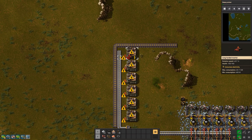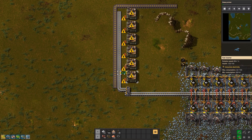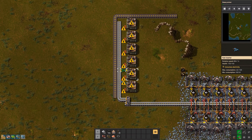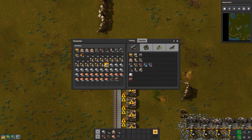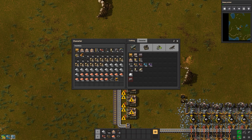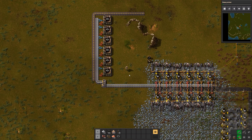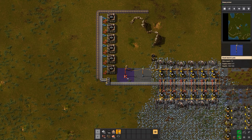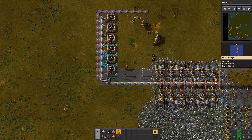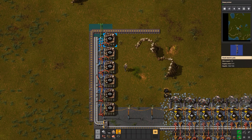Let's get the long hand inserters up - they're going to deliver the wheels to the final belt. We only need the short ones here - the blue ones - and they're going to put the iron plates into the assembling machine. All is set up, the only thing missing now is electricity, so let's get our poles over here to the assembling machines.